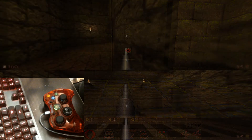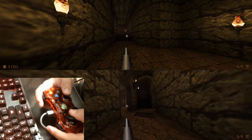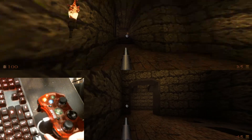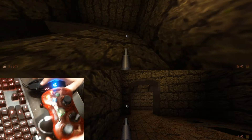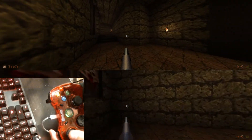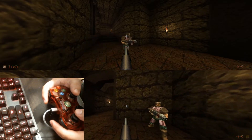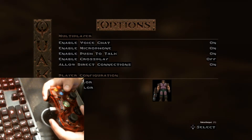Let's start a match — doesn't matter which one — and there we go, holy shit! Now you can play split screen with your homie. Look, I'm not kidding — here's the mouse, I'm playing with my mouse on one side and the controller on the other. This is the real deal.